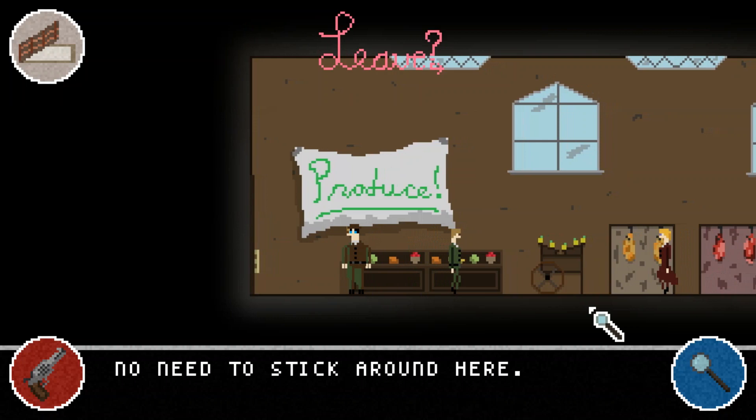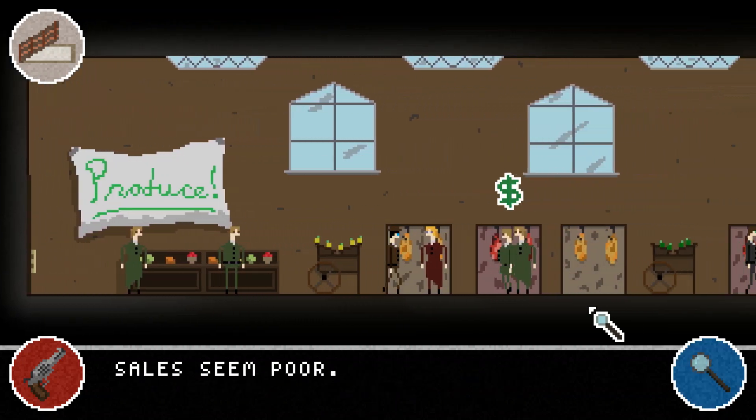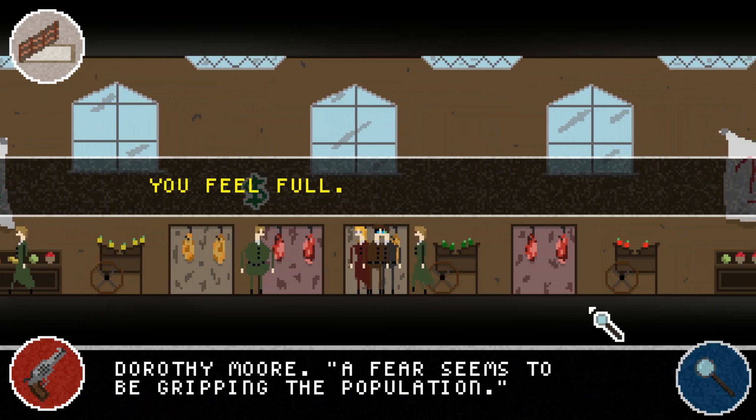I forgot to buy food at the diner so let's do that here. We can buy a few mangoes or whatever is available until we're full — there we go.